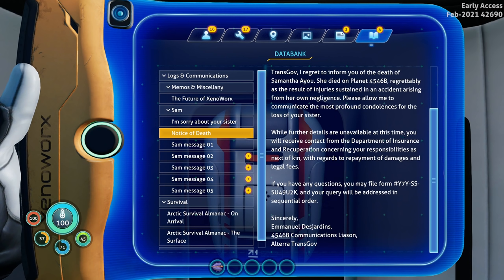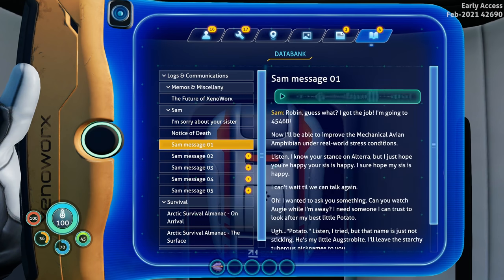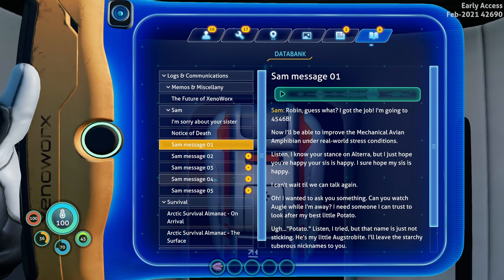'Please allow me to communicate the most profound condolences for the loss of your sister.' You can go take a hike. 'While further details are unavailable at this time, you'll receive contact from the department of insurance concerning responsibilities and next of kin with regards to payments, damages, legal fees. If you have any questions, you may file form Y7YSS - your query will be addressed in sequential order.' Comment down below - do you prefer going through all these messages or do you want me to skip them and just continue with the game?